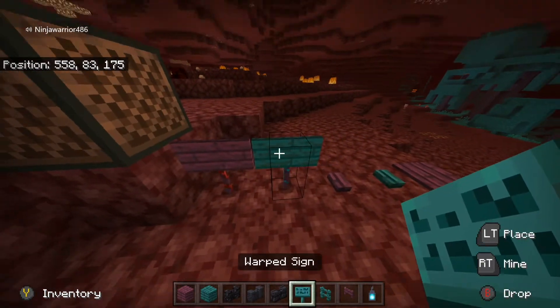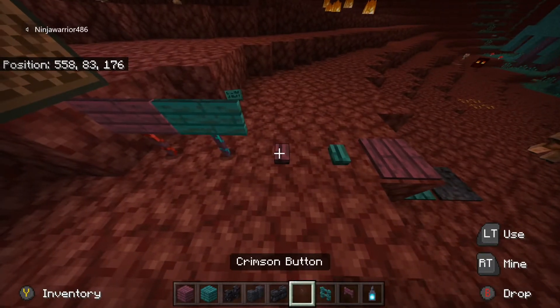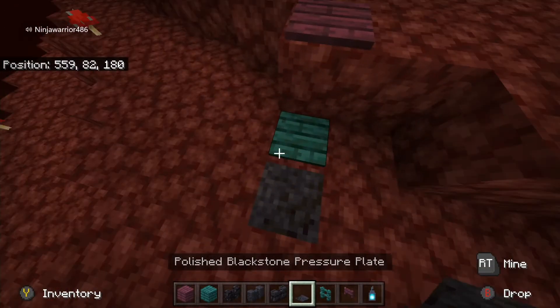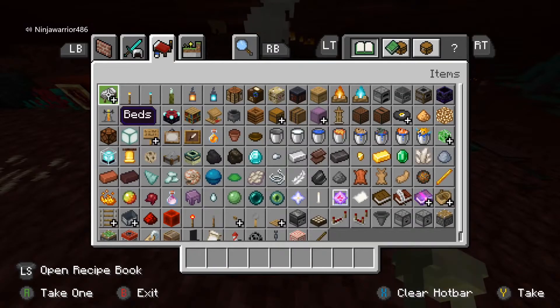We've got crimson and warped signs - function just like your other signs. Crimson and warped buttons, function just like your normal buttons. Crimson and warped pressure plates, function just like your normal pressure plates. And polished blackstone pressure plates - function just like your normal pressure plates.